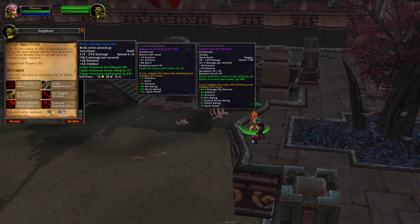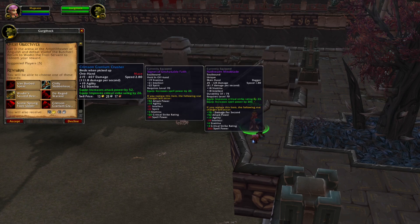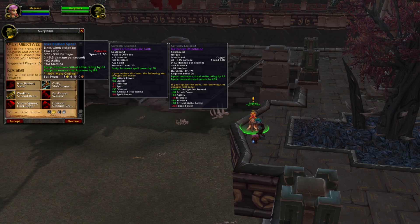There is pretty much everything for every class and role — DPS caster, melee DPS, tank, or healer — you have an option for a weapon. The only thing to pay attention to is that all rewards are melee weapons. There will not be a ranged weapon for a hunter; however, there is a polearm that is pretty decent as a hunter.